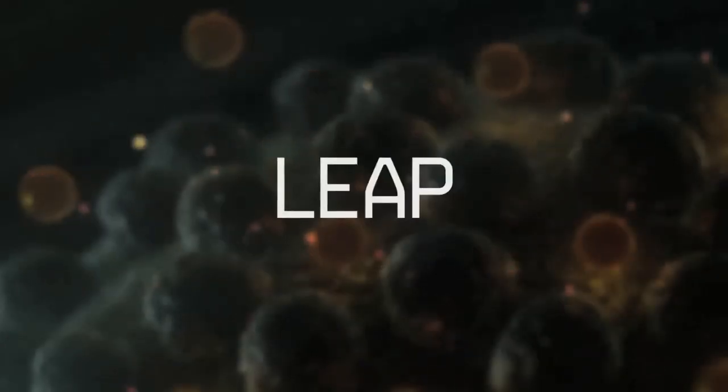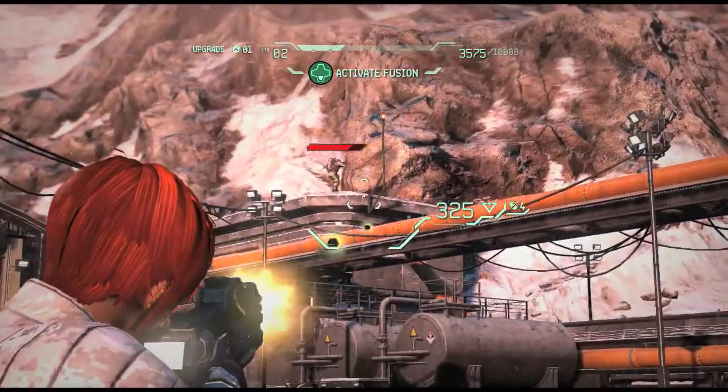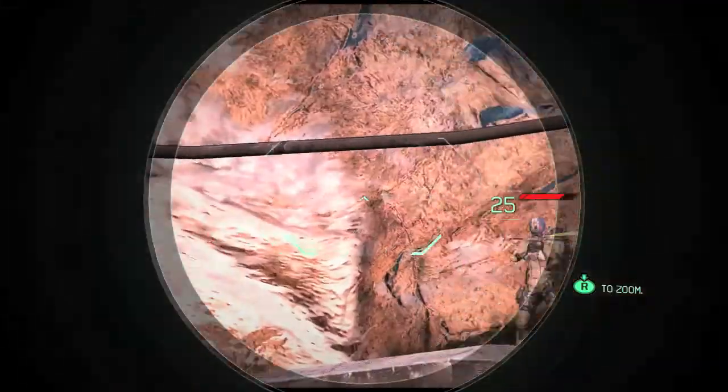I'm Joel Goodsell, lead designer from Insomniac Games. I'm going to talk to you about an innovative feature in Fuse called Leap. The Leap feature is the ability for you as a player to jump into any character that's not being played by another human at any point you want.